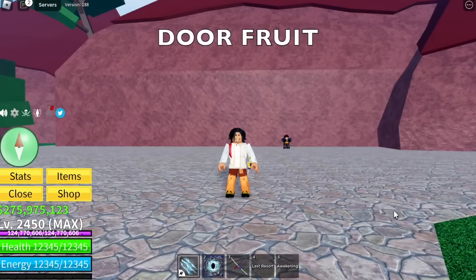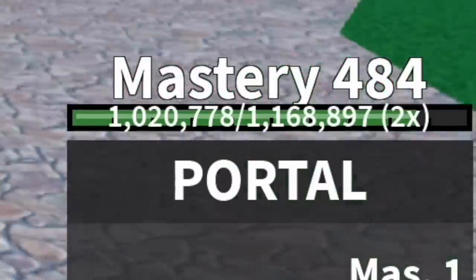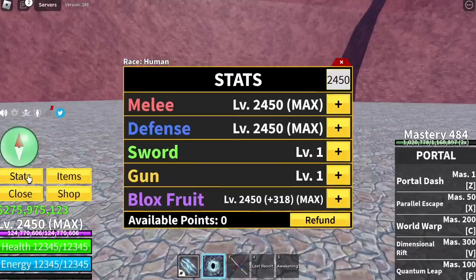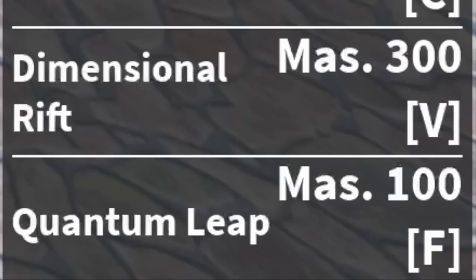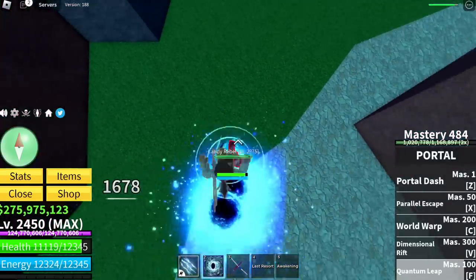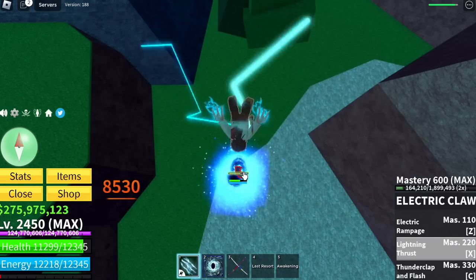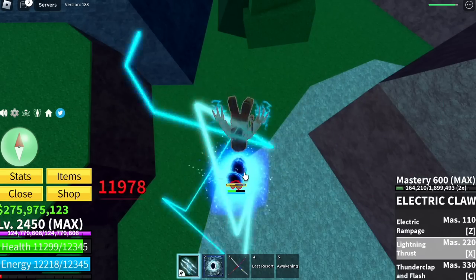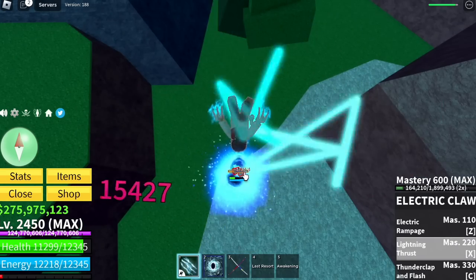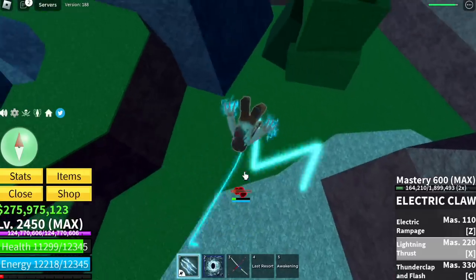Last but not least — the Door Fruit. Mastery is 484, so damage will increase once maxed. We're going to use the F skill Quantum Dip. Watch carefully — damage goes: 3k, 5k, 6k, 8k, 10k, 13, 15, 17,152. This has the highest damage, or maybe the same as the Magma Fruit.